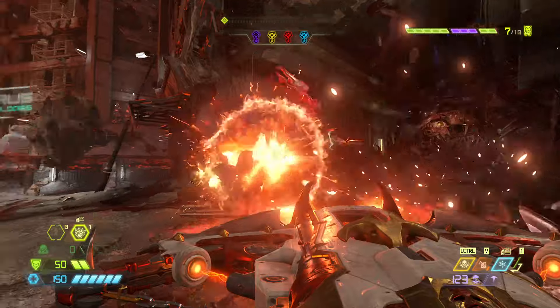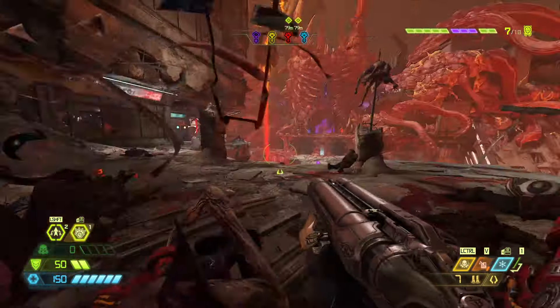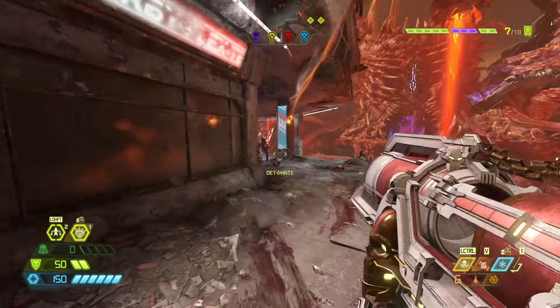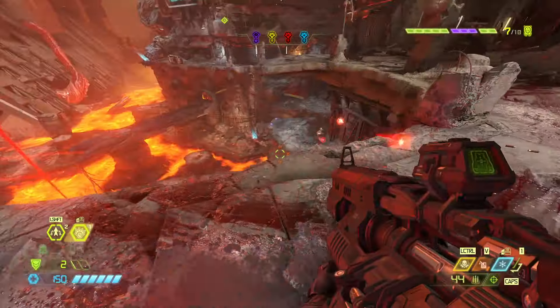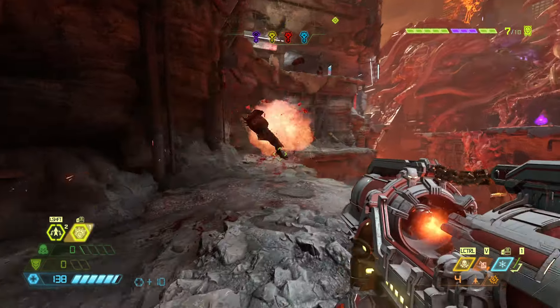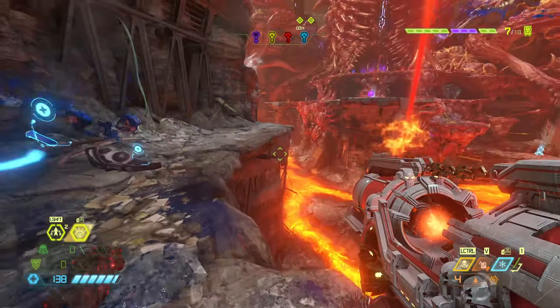We're gonna find out, I guess. Because man, it's not a little thing — it's a pretty considerable easter egg and it's nice. Alright, don't shoot the weak points, DBT. Don't shoot them. That's what the game wants you to do. What a funny glory kill — and by funny I don't mean ha-ha funny, but like... okay, that's weird. Alright, here we go. So this is the part.